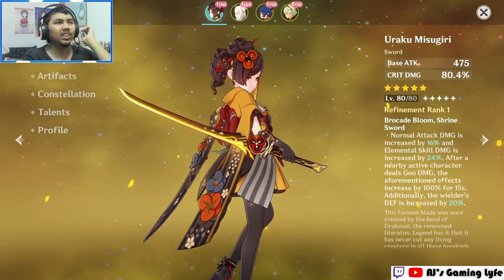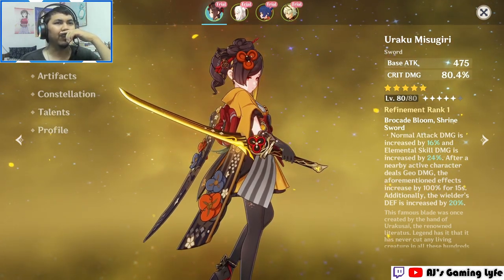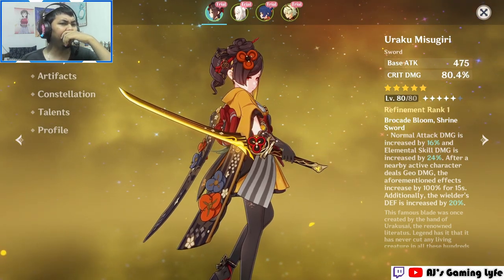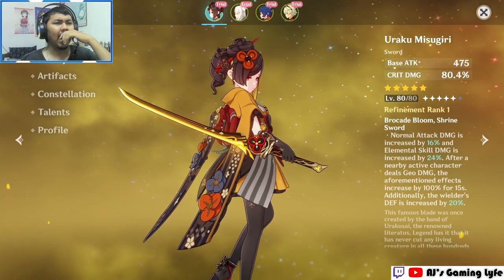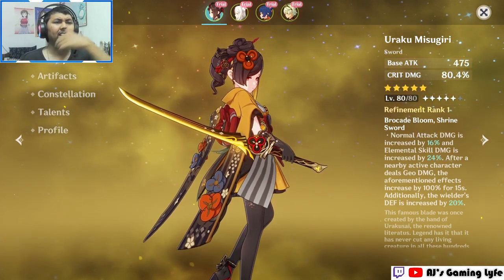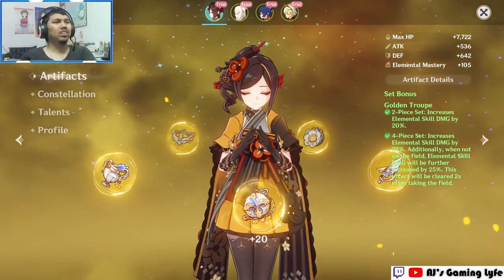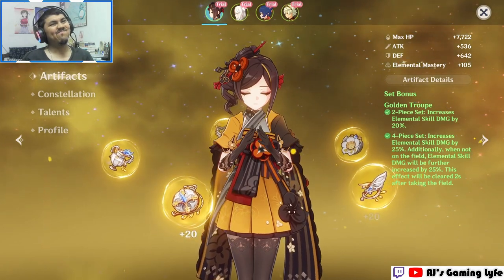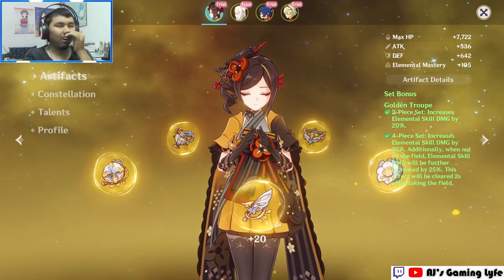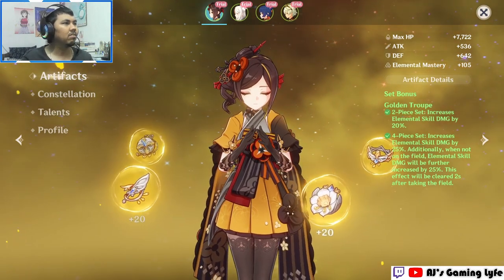She's using her signature weapon, the Uraku Misugiri, which has a bonus stat effect where normal attack damage is increased by 16% and elemental skill damage is increased by 24% after a nearby active character deals Geo damage. That effect is increased by 100% for 15 seconds, and the wielder's defense is increased by 20%. Interestingly, she's using the four-piece Golden Troupe artifact set, though I recall seeing some recommendations for Heart of Depth or a normal and charged attack set.